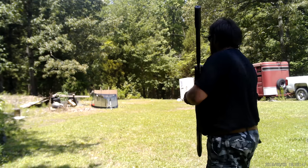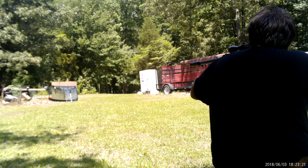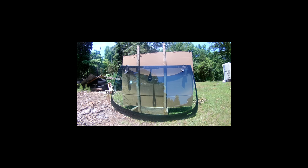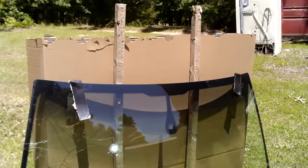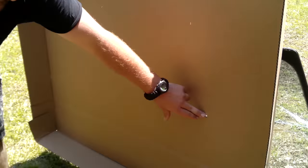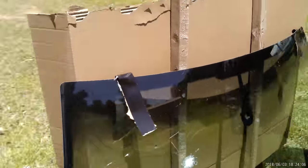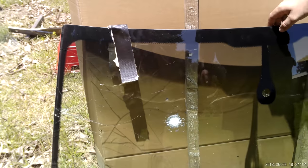About 19-20 yards, we'll start with the JSB lead pellets — this should be the least likely one to go through. Here's the entry hole. Walk around the back — I put up a soft piece of cardboard just so we can see. It went straight out the back. Looks like it did flatten out because it's not a really clean circle, it's so flat out here. It went straight through — that was the first lead pellet.